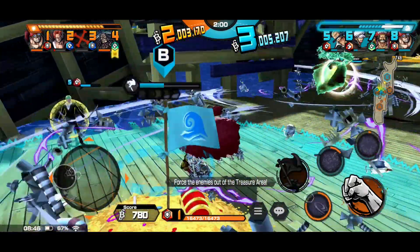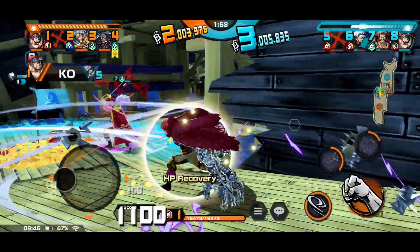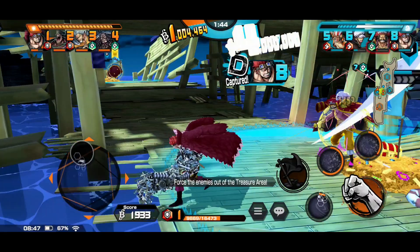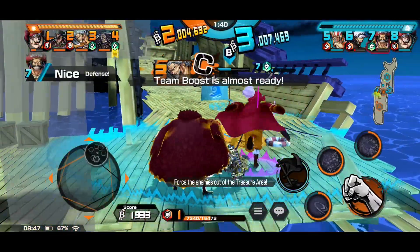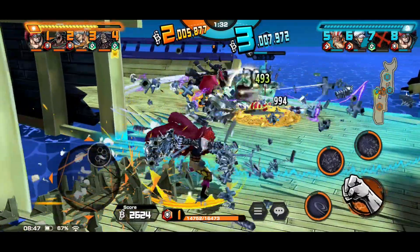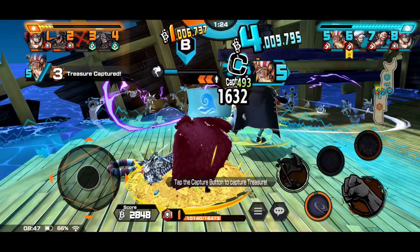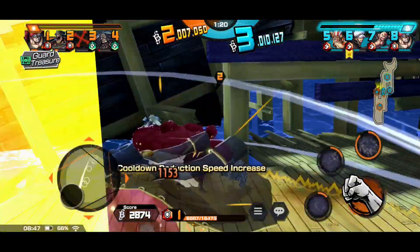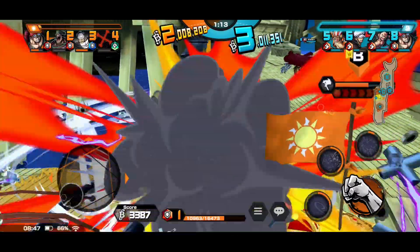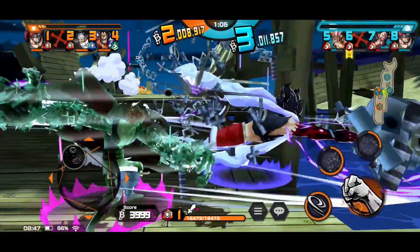I'm gonna punch this Zoro — Skill 1 has some good range on it too, surprisingly. We're just going to chill here and basically wipe the entire team one by one. Kid's normal attacks have some range to them as well — they fly off, which is really nice. I'm gonna KO this Roger. This other Kid is gonna try to press me — we'll both heal each other for a moment, but I'll show you when to use and when not to use your skills against him.